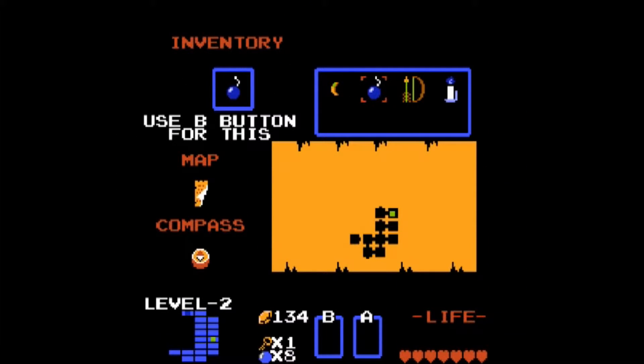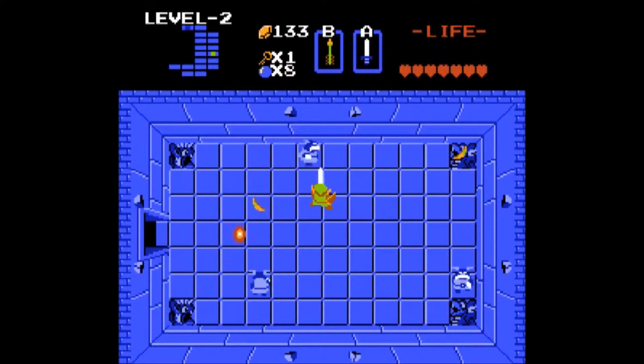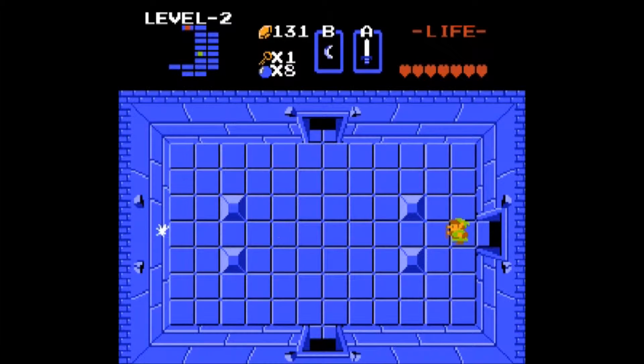This room is pretty dangerous. These blue Gorias are tough. Thankfully that went pretty well. Clearing them out gets us the magic boomerang — works the same as the regular boomerang, only it travels much farther.